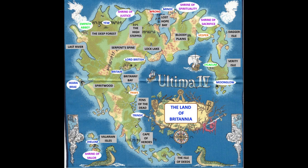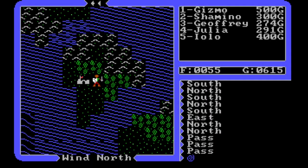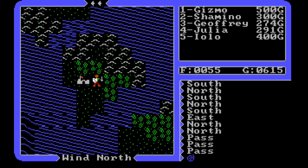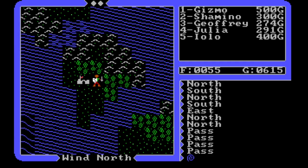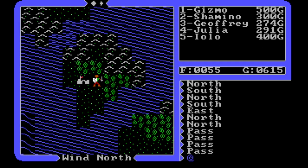We'll go to Lord British's castle to get Iolo his level — I think he's the only one due for a level — and pop into Britain to buy some food. Then we'll take the moon gate south of Trinsic. I want to thoroughly explore the Cape of Heroes. I have a feeling — something I read a long time ago — that ships may congregate there. We also need to find a shrine down there. We'll talk to Hawkwind and see how our virtue report card is going.